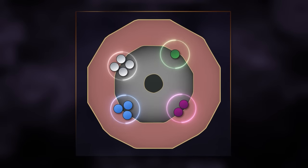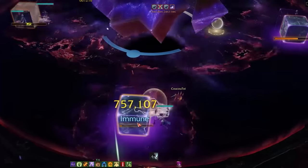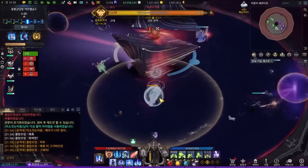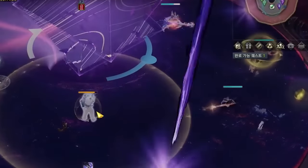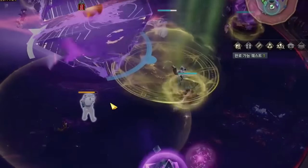Blue-white mechanic will spawn cubes near the colored pillars. Staggering these cubes will provide shields to two players. Yellow will spawn spheres at green and blue pillars. Destroying the spheres will provide a yellow shield to the nearest player. The sphere will also spawn a yellow orb that will fly towards the boss — this orb will need to be intercepted by another player.